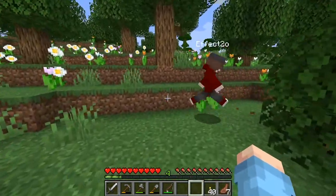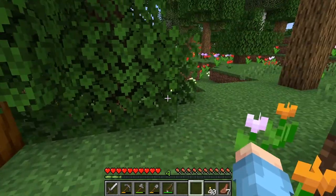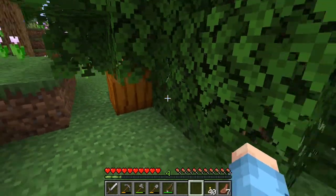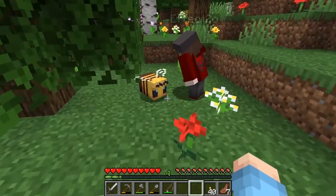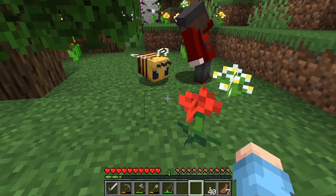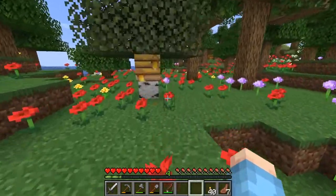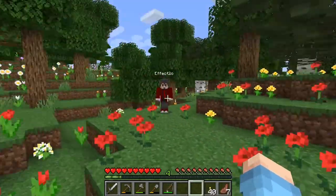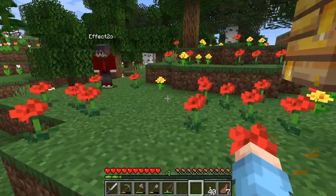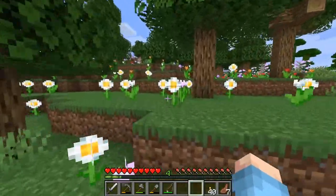I did not. Hold on, I gotta ask — excuse me. This is what I thought we were looking at: this pumpkin on the side of the tree. Hey bee, do you have any knees? No. All right, I thought I'd just check. How do we make a campfire? We should put a campfire underneath it.